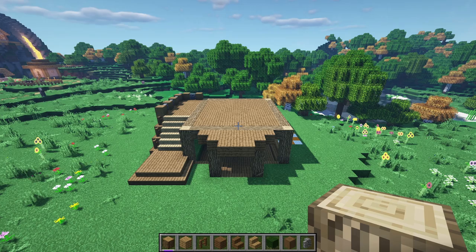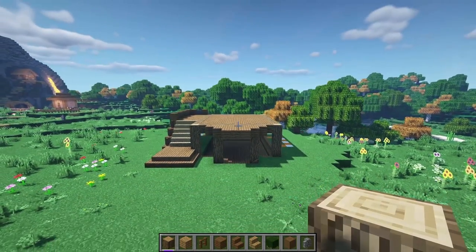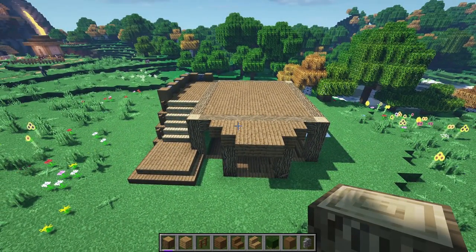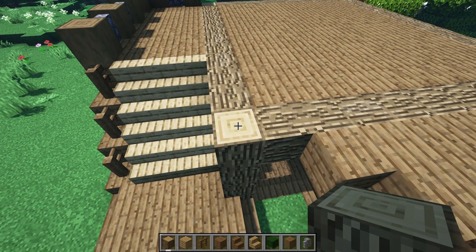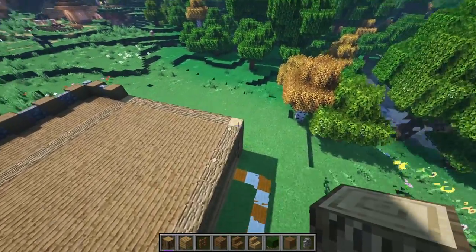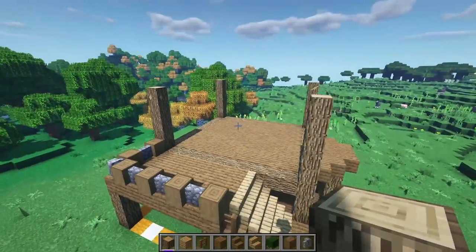Now let's focus on the second story — the living area where you'll spend a ton of your time, whether with a bed or chests. The bottom underneath is a workshop. Come to your starting pillar and build it up by five blocks. Do the exact same thing to all four corners. You should now have five-block pillars at every corner of the second story.